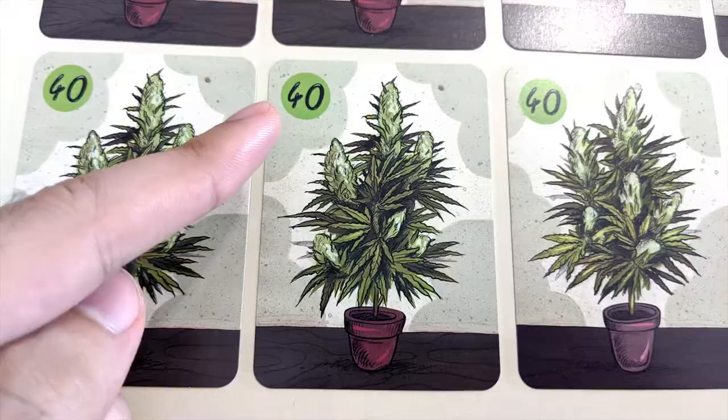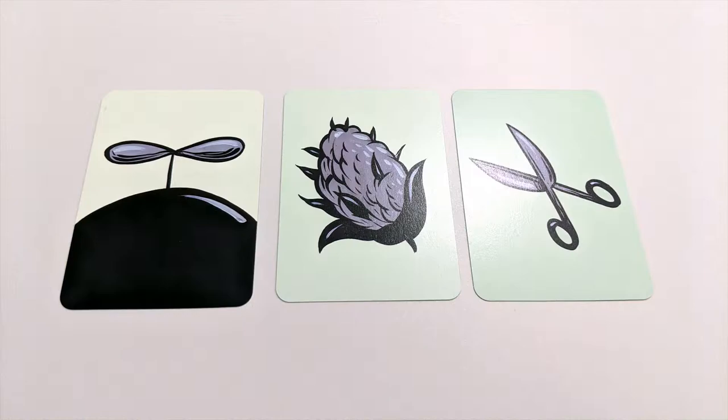Each plant starts with the potential to grow 40 grams, as indicated in the top left corner. Once all players have their gardens ready, the game begins.